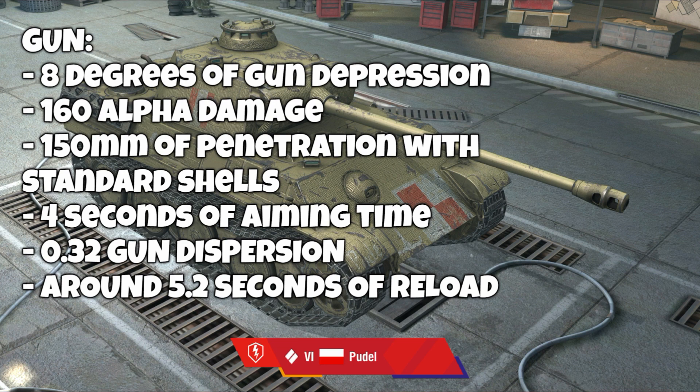Concerning the statistics of the tank, you have 8 degrees of gun depression, 160 alpha damage, 150mm of penetration with standard shells, 4 seconds of aiming time, 0.32 gun dispersion, and around 5.2 seconds of reload.